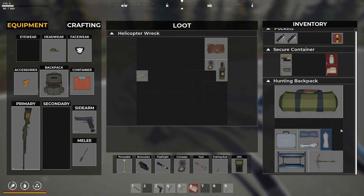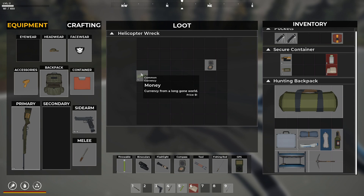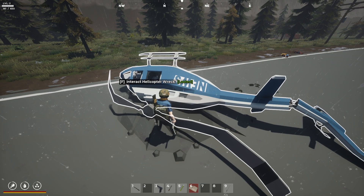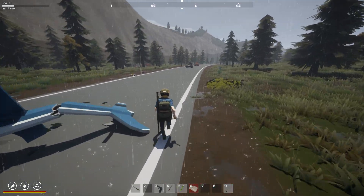Actually, wait, I could use that as a backpack, right? Is it bigger? No, my backpack is actually bigger. So let's grab all this stuff and there's some money in there. Compass is worth a little bit of money too. Alright, we'll take all that and we'll go sell it right now.